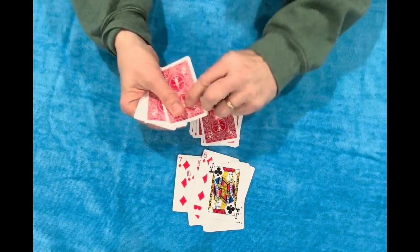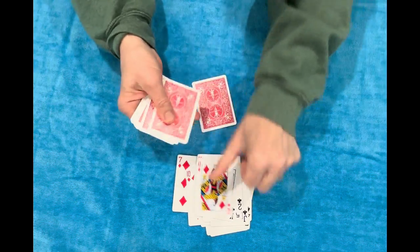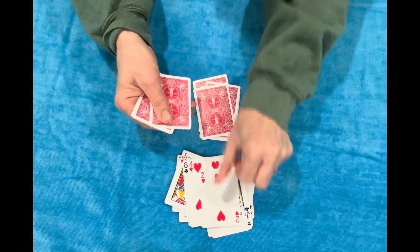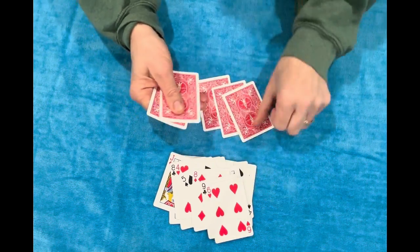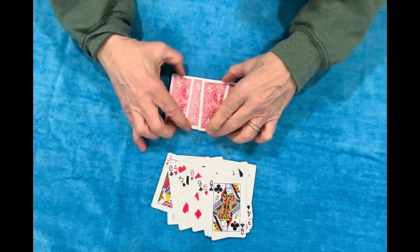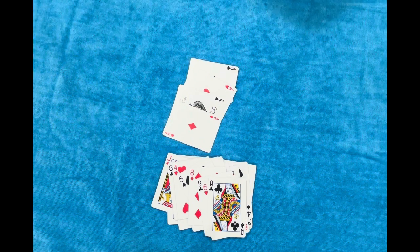So far we haven't seen any aces. We're going up, down all the way through — no aces. Let's try that again: up, down, up, down, all the way through. Still no aces. Up, down, up, down — look at that! There were four aces. You cut wherever you wanted, you put the cards wherever you wanted, and the last four cards are the four aces.